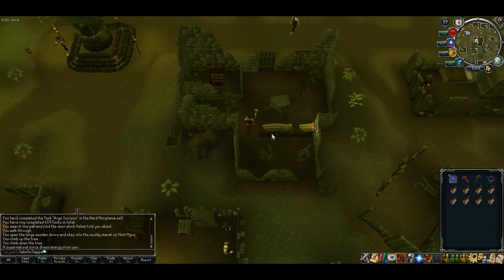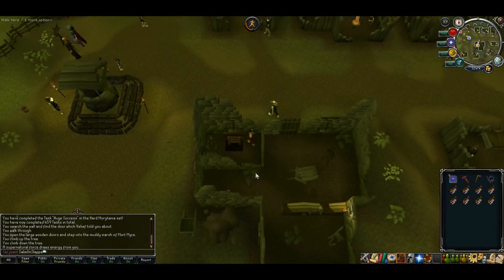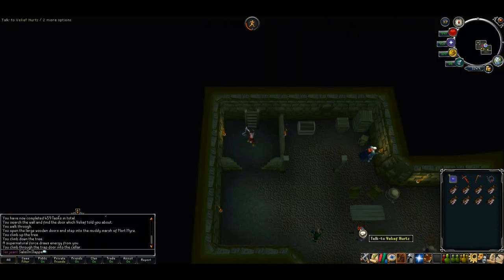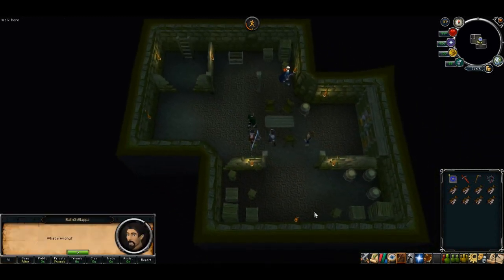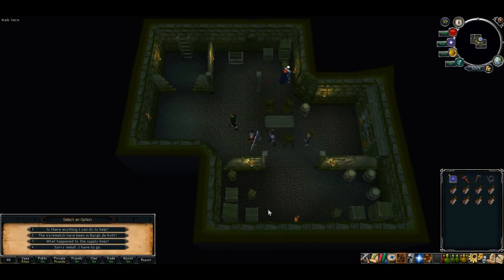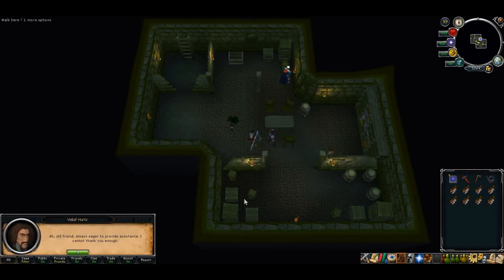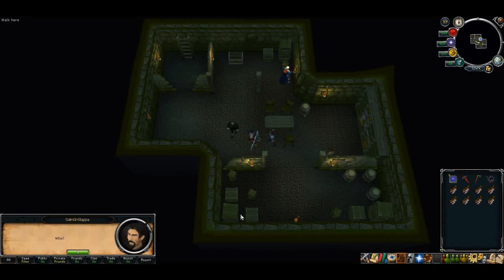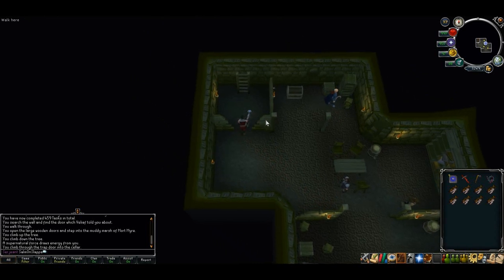Once you're ready, head down to Birdalot and head into the pub's cellar. We need to be talking to Leif Hertz. Go ahead and accept the quest and tell him you'll go. Now you want to exit the pub.